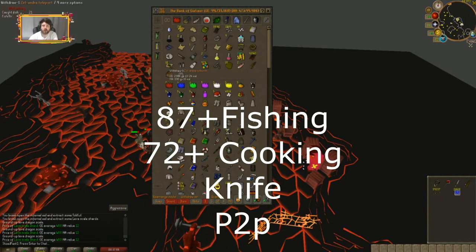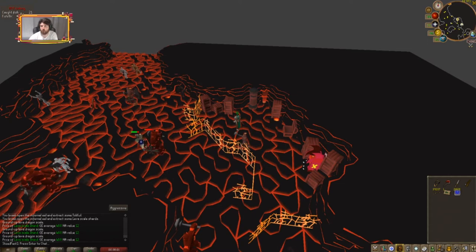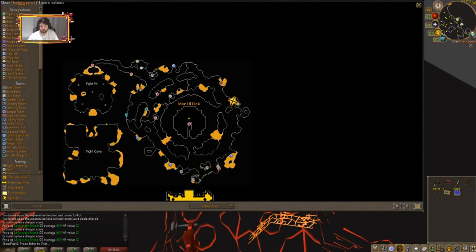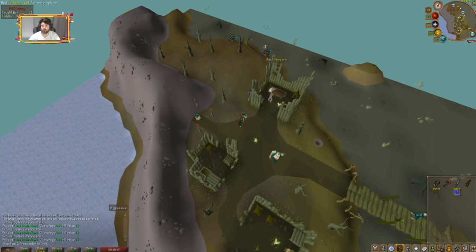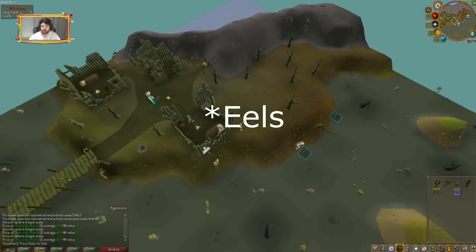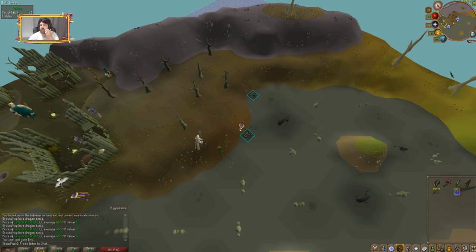For sacred eels, you'll need Zulrah teleports from the Grand Exchange. Alternatively, if you have 76 Agility, use the fairy ring to get to the sacred eels area, or take the charter ship and run down. Talk to the High Priest, go through his dialogue, and he'll allow you to fish the sacred eels. You'll also need a knife.